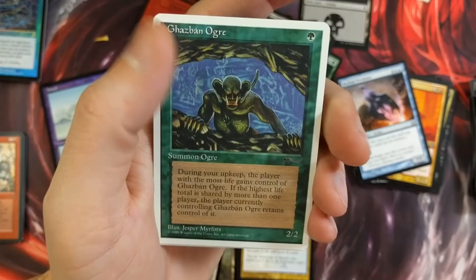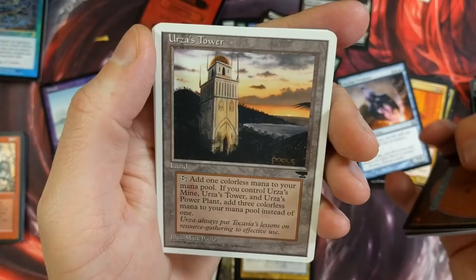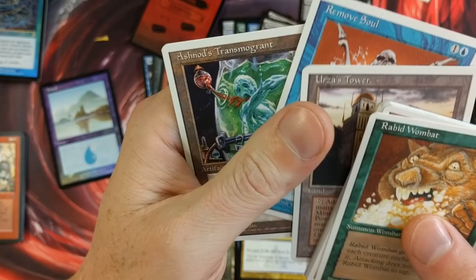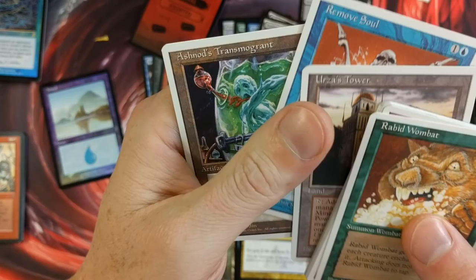Gazbán Ogre — noice. Bograts from The Dark. Urza's Tower — that's cool. I do see these cards going down in price a little bit though — all the Urza lands and Tron lands, I can see them going down slightly. But pulling an Urza's Tower was pretty neat. Ashnod's Transmulgrant — decent pull right there. We will take it. If it was the original printing, it'd be worth a pretty penny, but what are you gonna do?